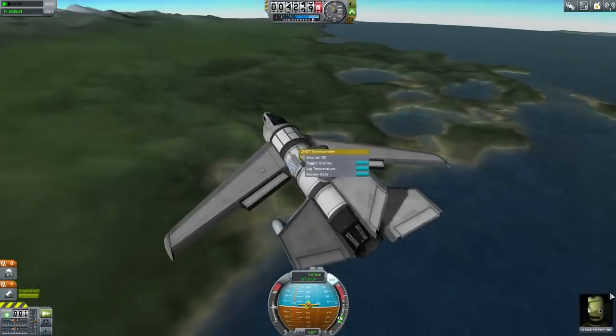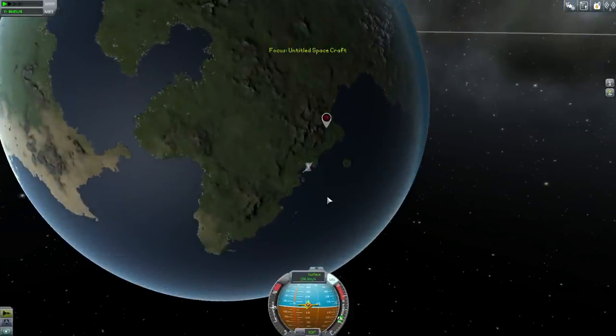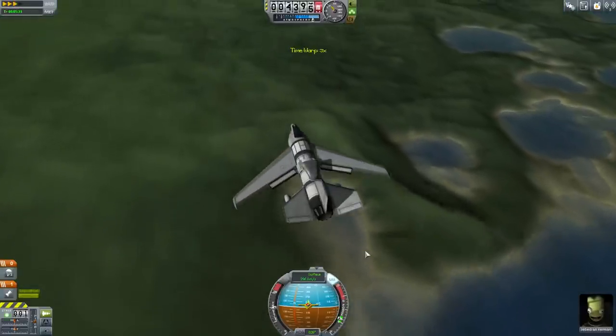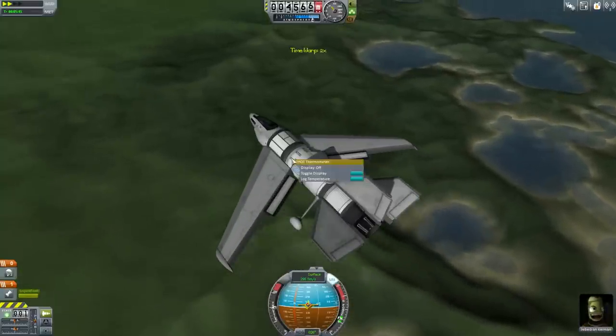I realize that I have forgotten to bring goo canisters, and I have also forgotten to bring an antenna. If you do this, it would be a good idea to bring goo canisters and an antenna. Well, never mind — let's just make the best of what we've got.